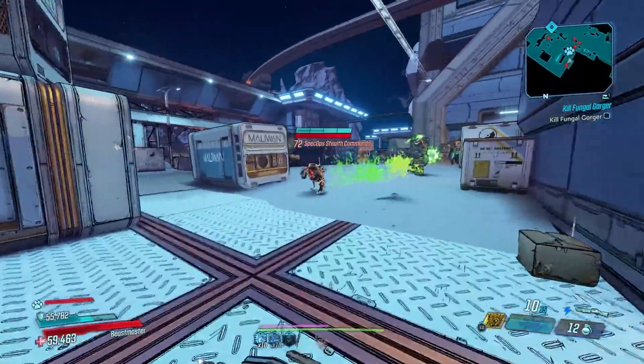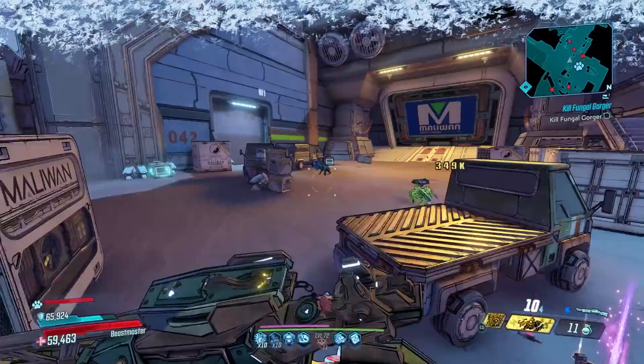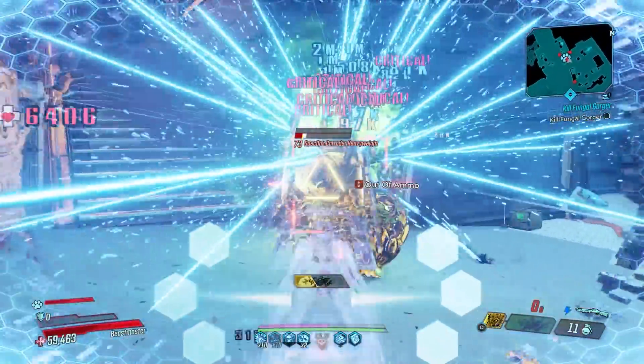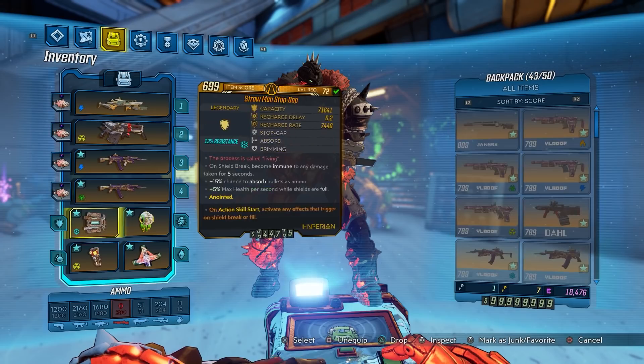This is probably least useful on Moze of all the characters, because with Moze you're mostly dealing with splash damage and this gun doesn't give any splash damage bonuses, so there are better shotgun options for Moze. The main downside for this gun is probably the reload speed — that's more of a Hyperion issue, which we kind of talked about in the Conference Call video as well.